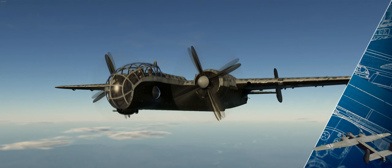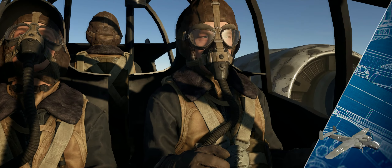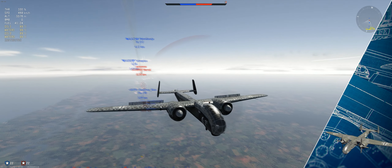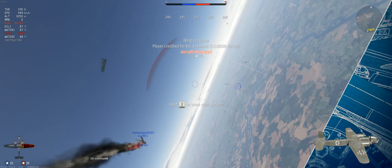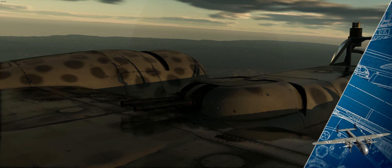The Junkers Ju-288 Schnellbomber, meaning speed bomber in English, was a German prototype bomber project designed during World War II, with 22 vehicles built in total. The aircraft was supposed to be a direct successor of the Ju-88, intended to be larger, faster, offer cabin pressurization for high altitudes, have longer range, much greater bomb load, and improved defensive firepower. The design was intended to replace all bombers in Luftwaffe service — a superior design to be used for most assignments.